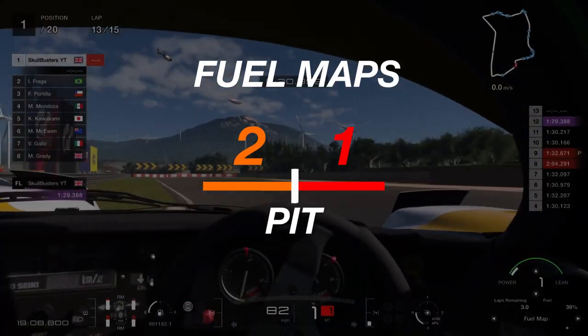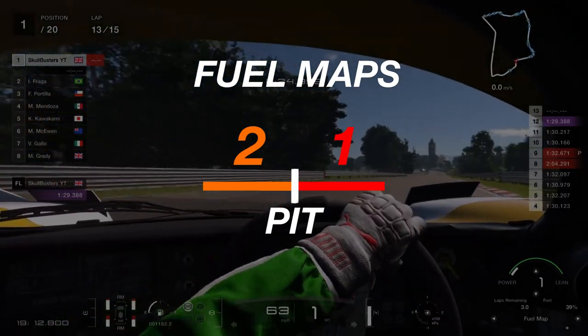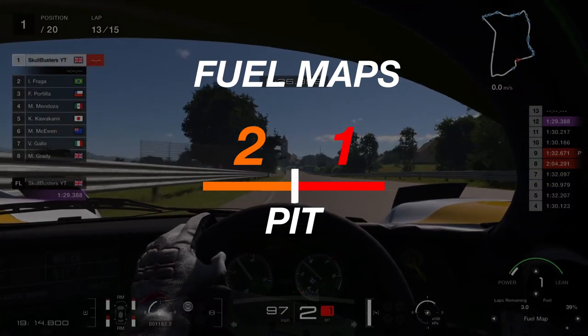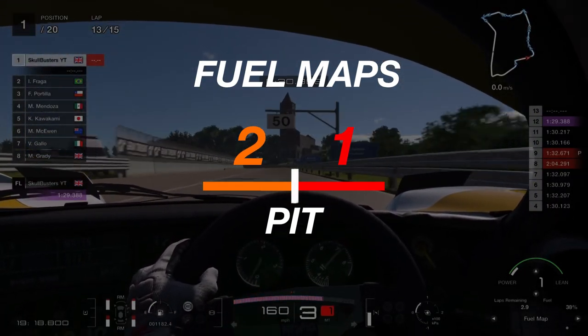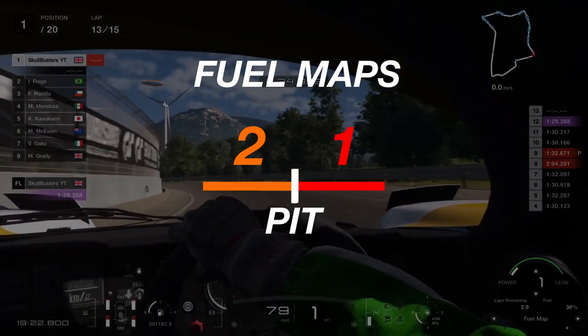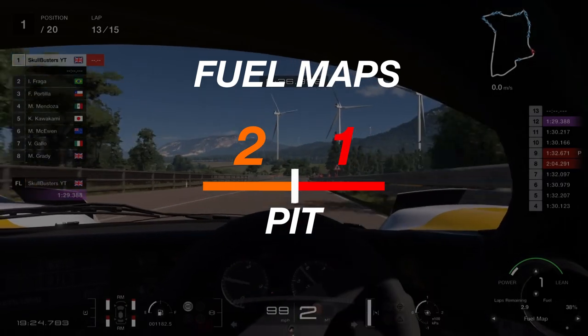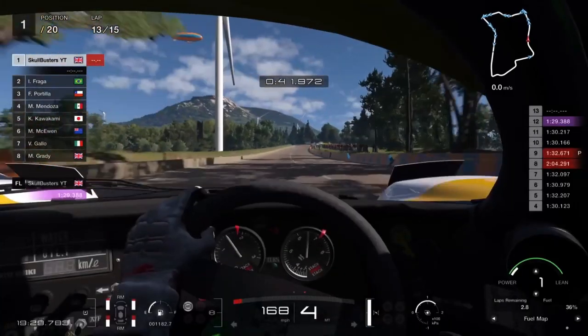In terms of strategy, it's very simple. You're going to want to stick it to fuel map 2 when you start — that'll take you up to lap 8. You might just fall short slightly, so you might need to change to fuel map 3 at the end of lap 8. After that, go to fuel map 1, change your tyres, and you breeze all the way to the end.